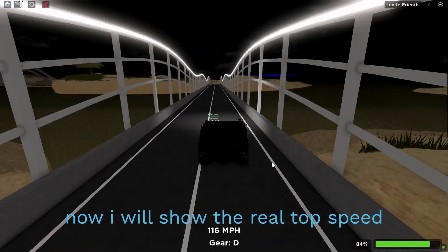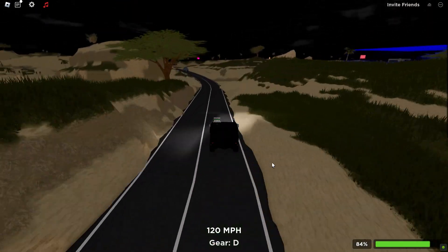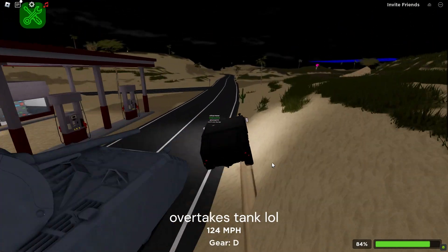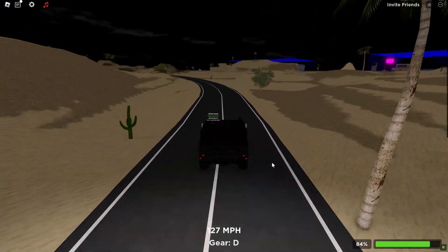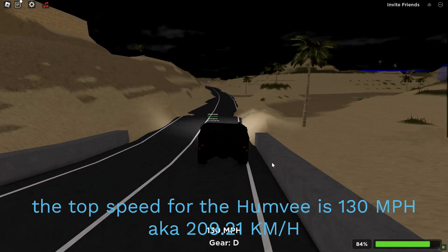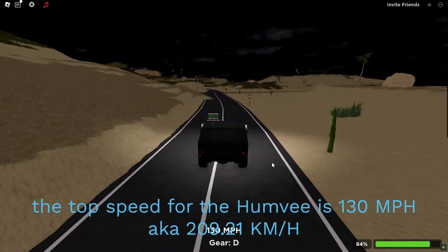Now I will show the real top speed. The top speed for the Humvee is 130 miles per hour, aka 209.21 kilometers per hour.